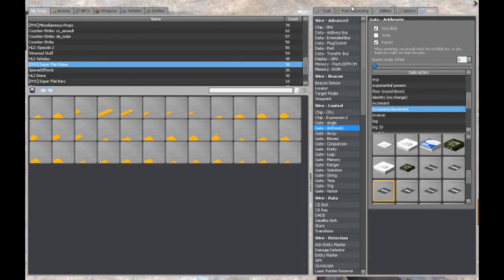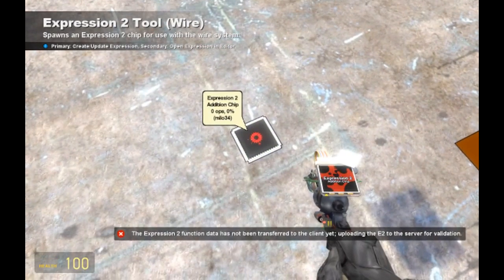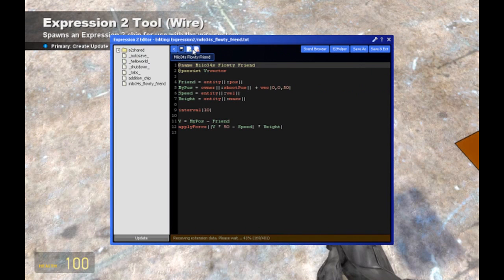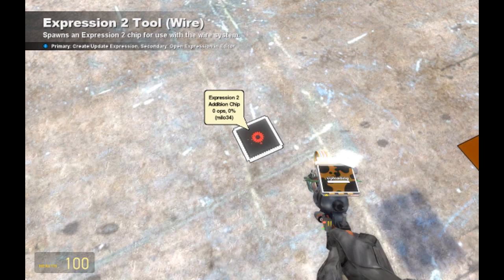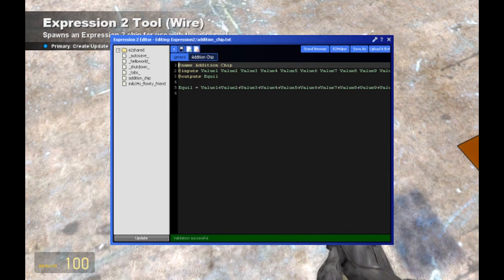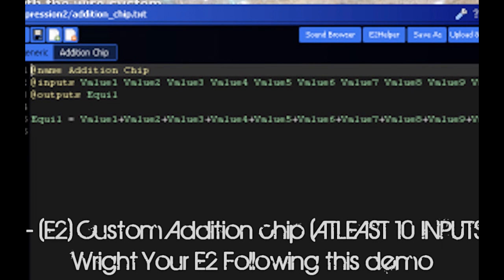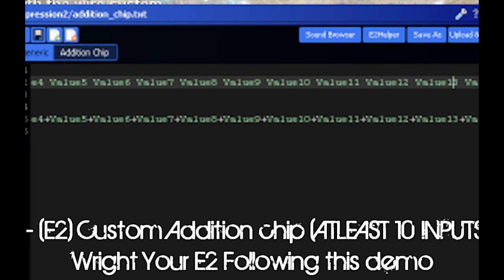To our E2. Our addition chip is fairly simple — value one, value two, value three, all the way up to as many values as you want. You must have at least ten values for this. Each one of these values in the E2 are going to be added together, as you can see right down here in the actual code.